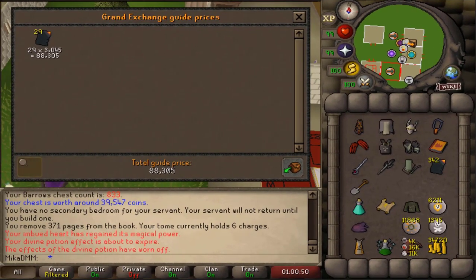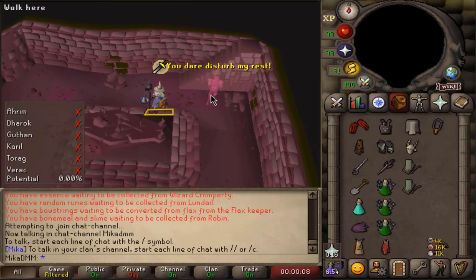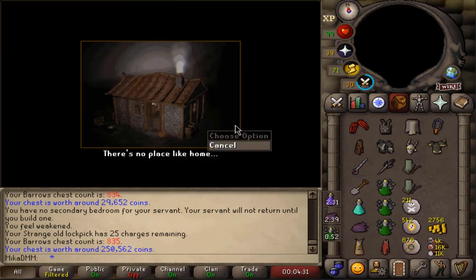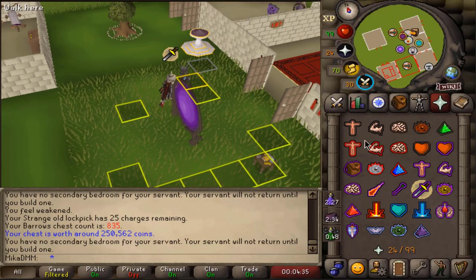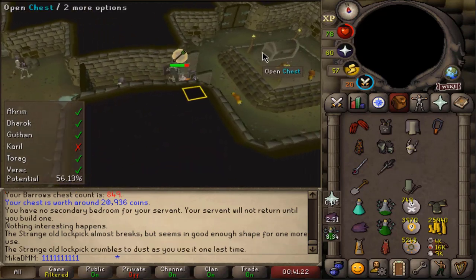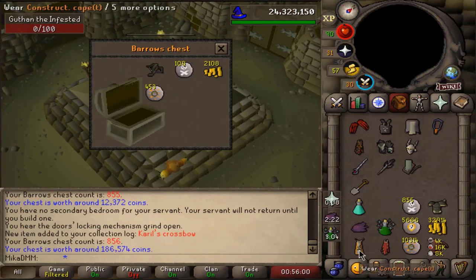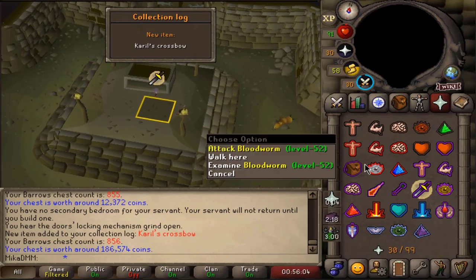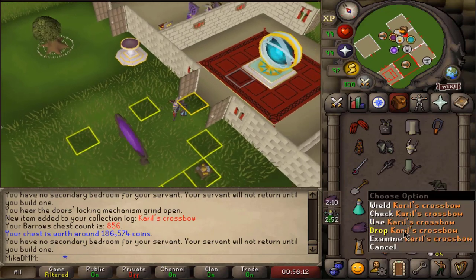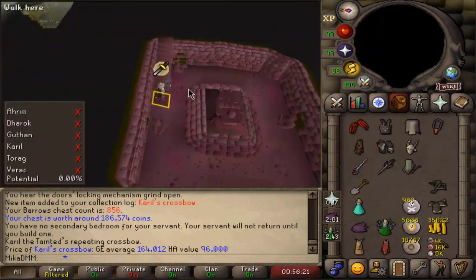Hour number two, 1.5 bil setup. Let's see if we can improve on our 24 chests. If we could get 25 that'd be sick. Oh my god, we got it straight away — there's the first item: Thorac body, basically 250k. We'll take it, it's the first item. I think this is where we lose another lockpick — there it is, another one gone. Then it happens — Cariel Crossbow, a brand new item, a collection log item. I'm happy over the fact that this is another collection log item done. We got four minutes left on the hour. Yeah, it's 160k, one of the cheapest items. But I am still very happy because it's a collection log slot unlock.